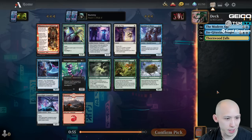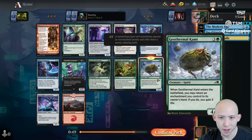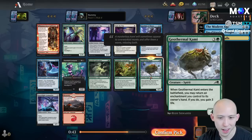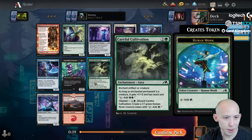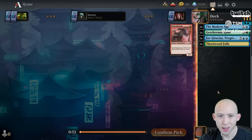Fourth pick, this looks like a Geothermal Kami to me over the Careful Cultivation. Another card that people are coming around to - it just does way too much work both offensively, defensively, and value-wise. Pretty easy Geothermal Kami. We're passing the Careful Cultivation, we're passing the Guide Bot - that is A-OK by me.